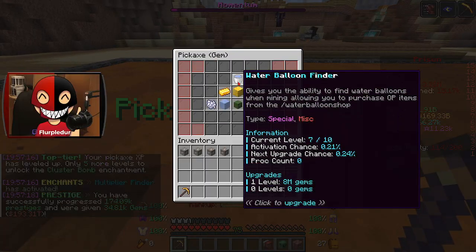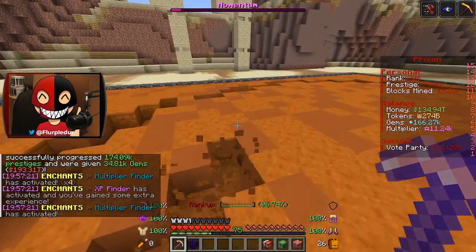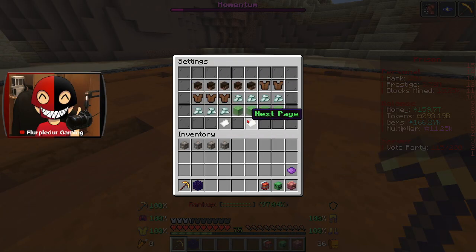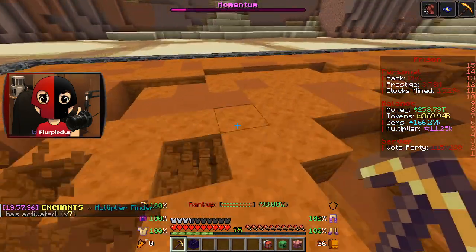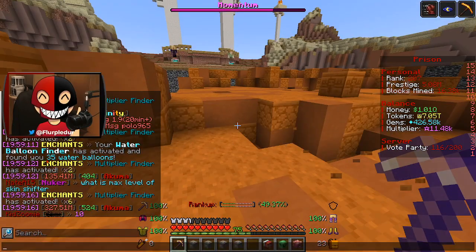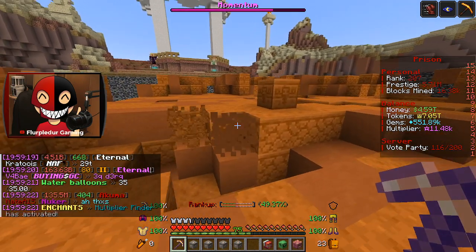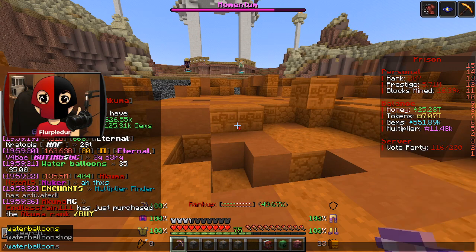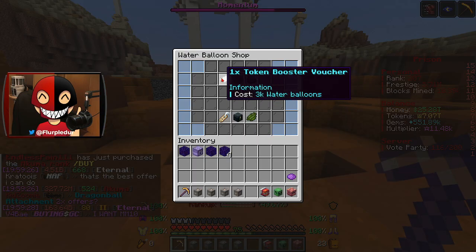Like I said, I want to try and get some water balloons — we have seven levels into the enchant. I think it'll just put them in our inventory. Maybe they did away with that and it's just an enchant that activates and gives you a virtual currency. Water Balloon Finder is activated — you found 35 water balloons. Now if we do slash water balloons, you can see we've got a total of 35.